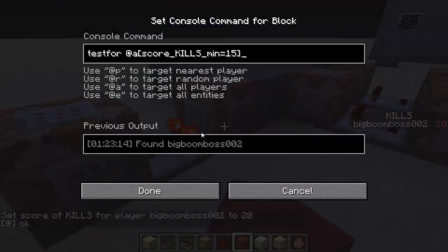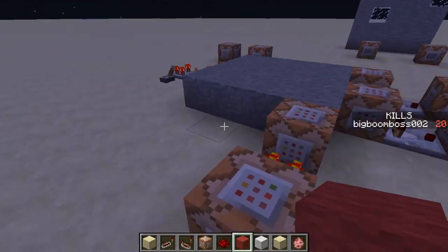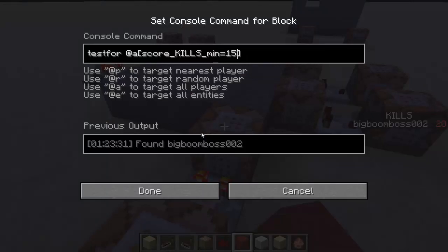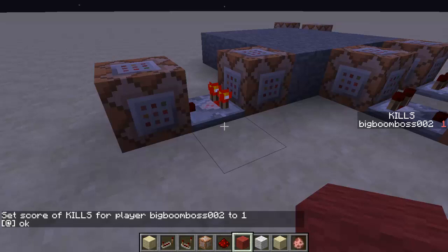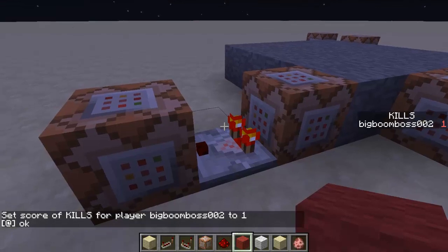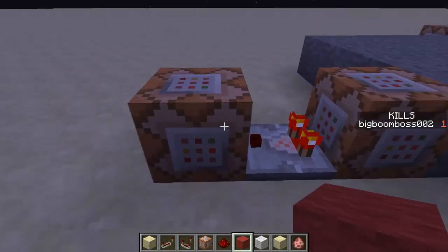As you see, okay. If you wanted the opposite, you could delete the min and set it down — now it does not light up. So if I set it to one, it's gonna light up because it's a maximum of 15. Now if I reach 15 it's going to turn off and will not say okay, as you see.